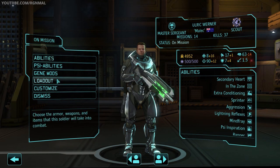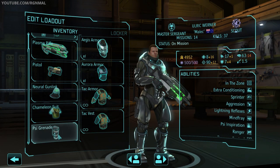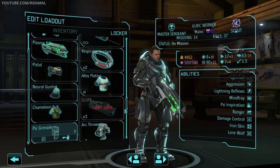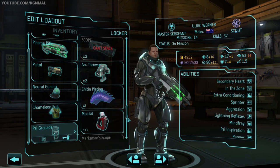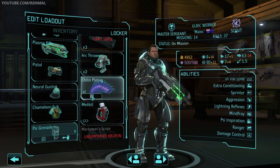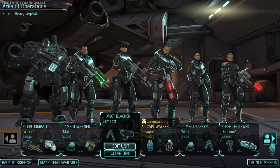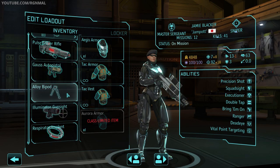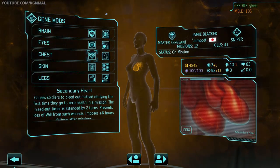Next we've got our In The Zone sniper, Ulrich. Titan armor, plasma rifle, pistol sidearm, neural gun link, chameleon suit, and a side grenade. Then our precision shot double tap sniper, Jamie Blacker, aka Jampot. Aegis armor, pulse sniper rifle, gauss auto pistol sidearm, alloy bipod, illuminator gun sight, and a respirator implant because she does not yet have secondary heart — I gotta take care of that.